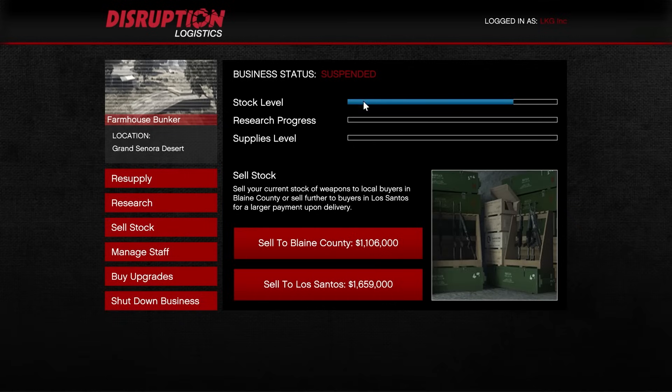The best part of the bunker business is that turning supplies into stock happens passively in the background. All you have to do is be in an online session — whether invite-only or public — and the stock production just runs automatically for you.